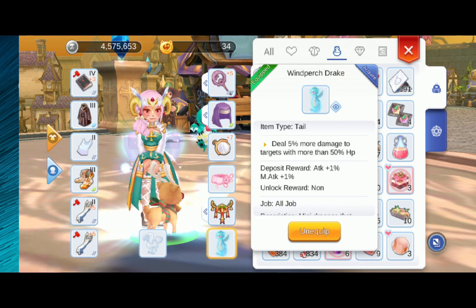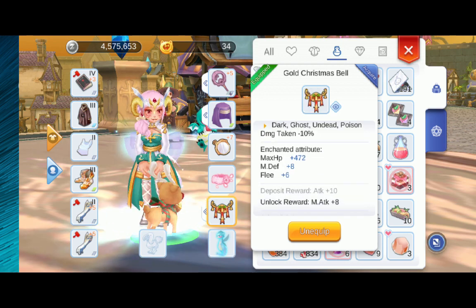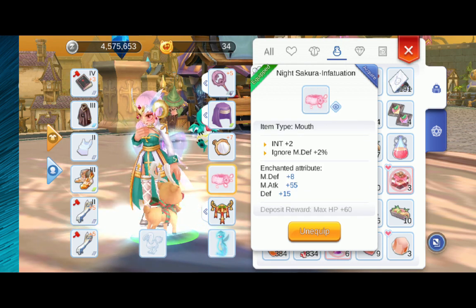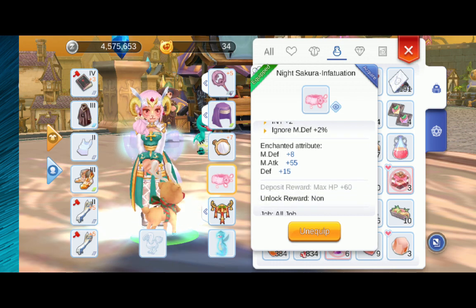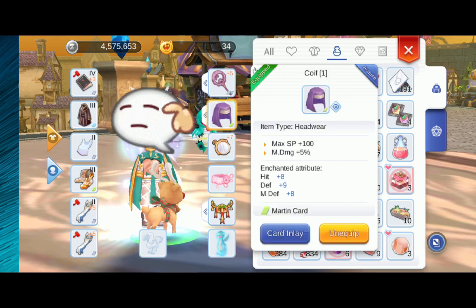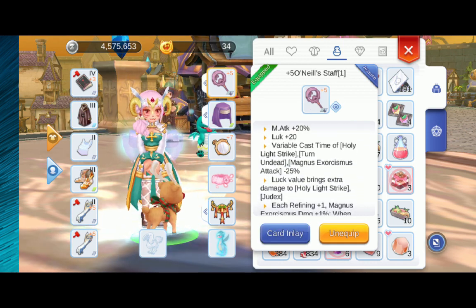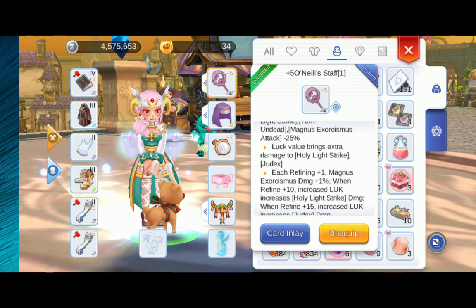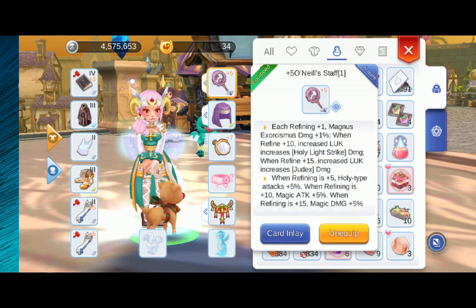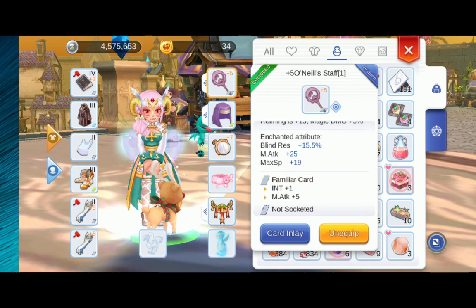I'm using a Wind Perch Drake, a Gold Christmas Bell, the Knight Sakura Infatuation for additional Magic Penetration, Plus 7 Monocle, and I'm using a Coif and my Plus 5 O'Neal Staff, which is the synthesized version of my Nemesis Staff. I only have a 1-slot weapon, and I'm using a Familiar Card for additional Int and Magic Attack.